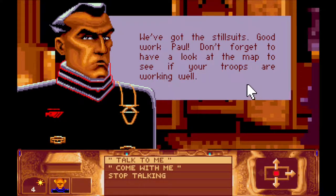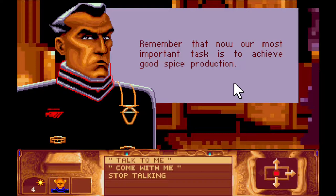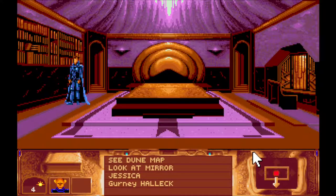We've got the stillsuits. Good work Paul. Don't forget to have a look at the map to see if your troops are working well. Paul, as you know, we haven't been here at the palace long. But this old building may still hold many secrets. Our enemies were here recently and we have already found some traps. While your mother Jessica has this special talent for sounding rooms and finding secret doors - go with her and search the palace. Remember that our most important task is to achieve good spice production. Well, I think that should be happening quite nicely in the background. Let's go to the bedroom - ah, here's mum.